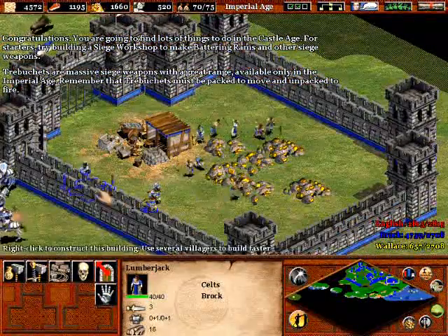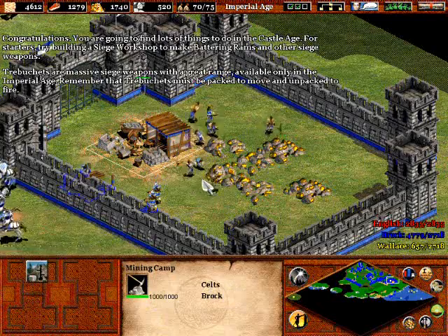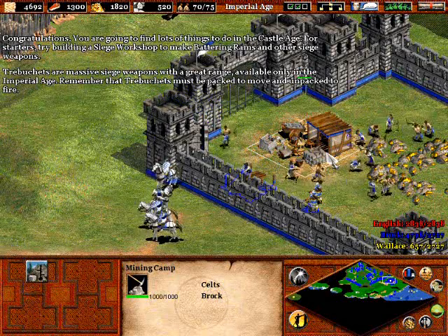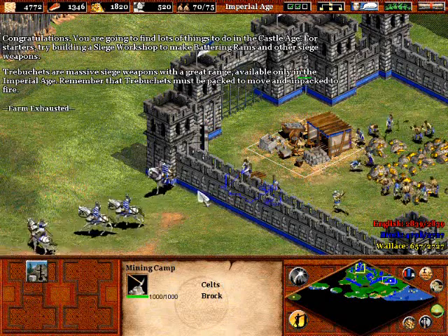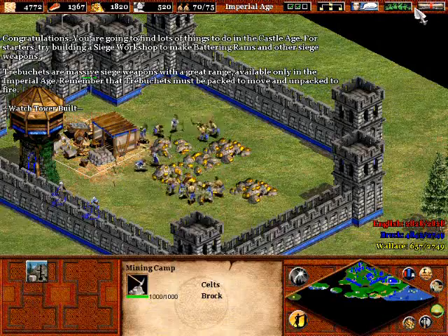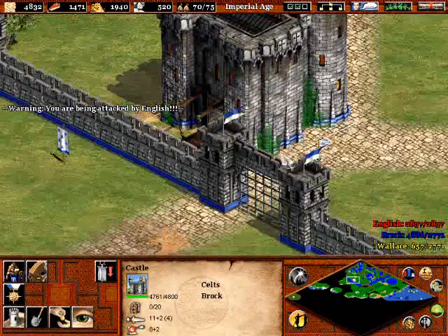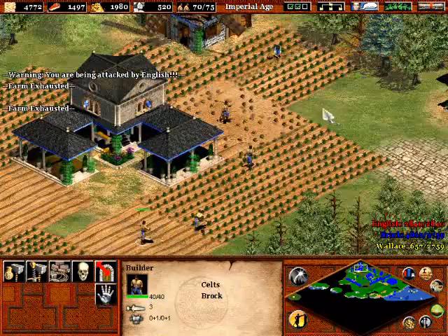There we go — watchtowers going up. Those actually take quite a long time to build considering — I mean, they're pretty tall compared to other buildings. They take a surprisingly long time to build, which is a bugger if you've got to get one out quickly. In a circumstance like this with resources at stake and no protection, you're done. I'm using 'you're done' a little bit too much right now — reverting to my overuse rants.